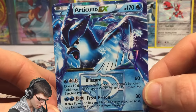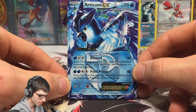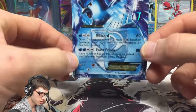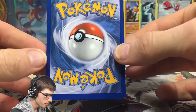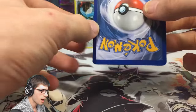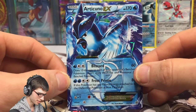Let me know in the comment section below what you guys think of this Articuno EX, because wow. It's starting to curve a little bit, it's a little bit warped, but that is A-OK. And the borders are a little bit off — this side is a little bit bigger than that side. But I love this card, I absolutely adore this card.